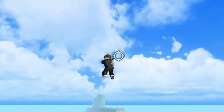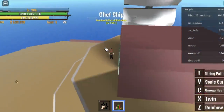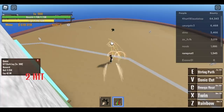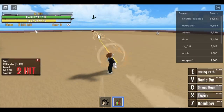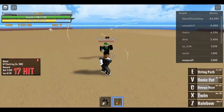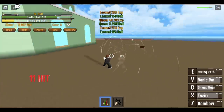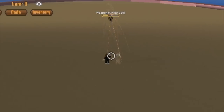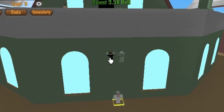At level 275, you don't need a boat anymore. You can go to the next island — the Chef Island at level 300. Start defeating the Dark Leg. Just use your Z skill, Sonic Cut, and Rainbow. If you don't have the Twin, use the combo: Omega Heat, Sonic Cut, and Rainbow. Do this until level 350, then start defeating the Weapon Man — same combo applies.